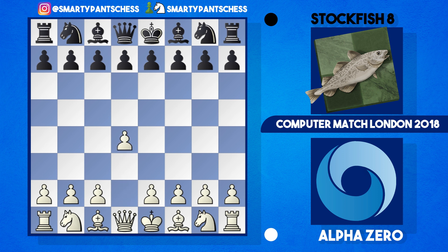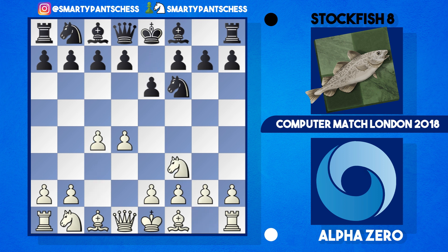AlphaZero starts with d4, Stockfish plays knight to f6, and then c4, e6, knight to f3. AlphaZero plays this flexible, calming opening usually played by strong players like Magnus Carlsen. AlphaZero uses this opening to full effect — it's very flexible, so after b6 they play g3.